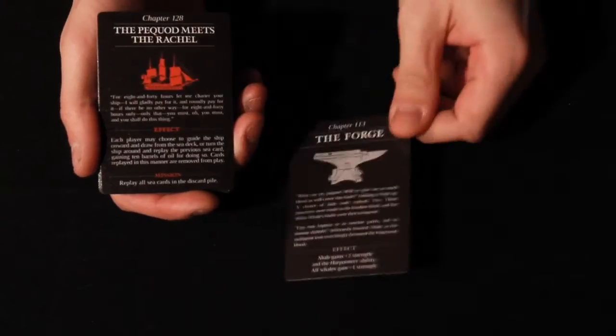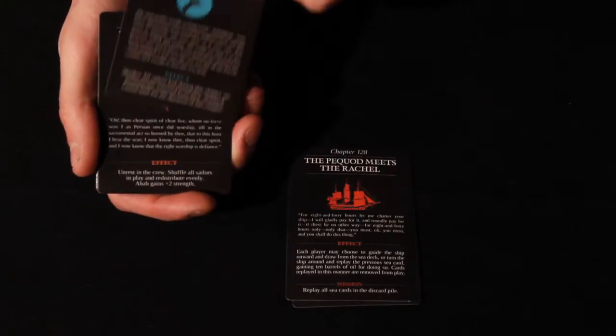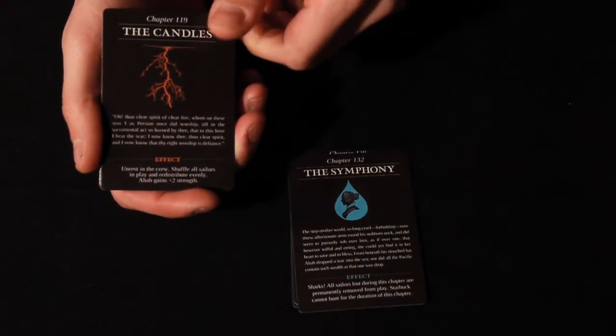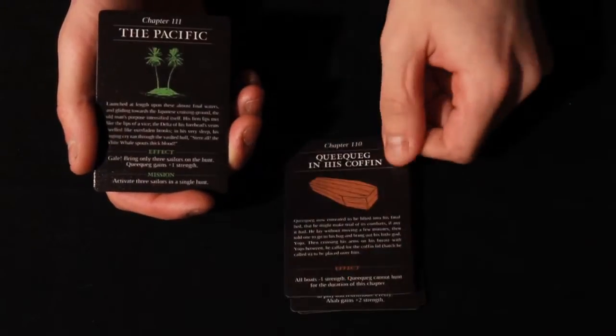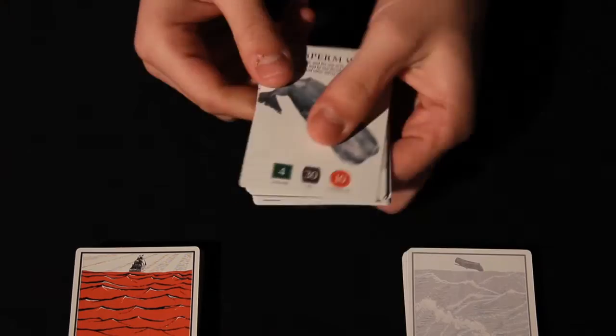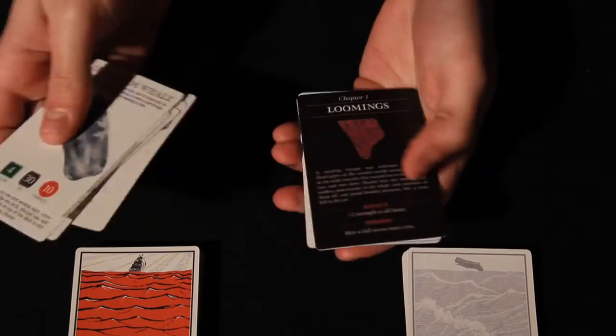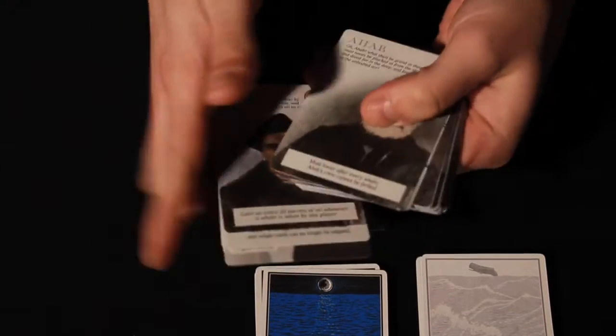To set up a game, have the players decide how many chapter cards they want to play through before triggering the final hunt of Moby Dick. A four or five chapter game tends to take under an hour to play, while a ten chapter game can last for an hour and a half to two hours. Search the C deck for the chapter card called Loomings and set it aside.